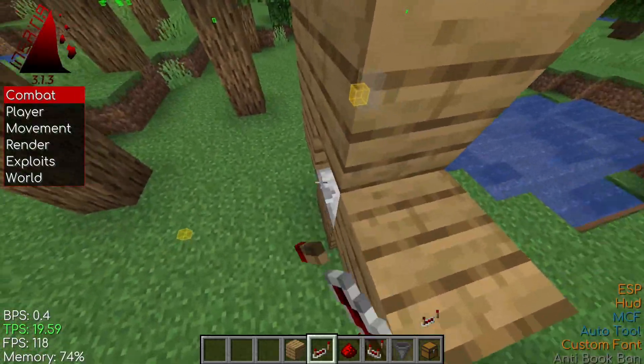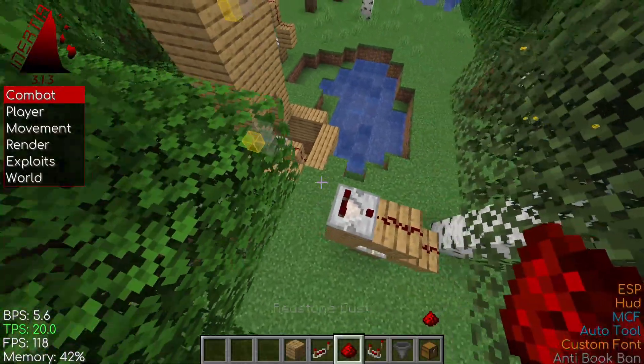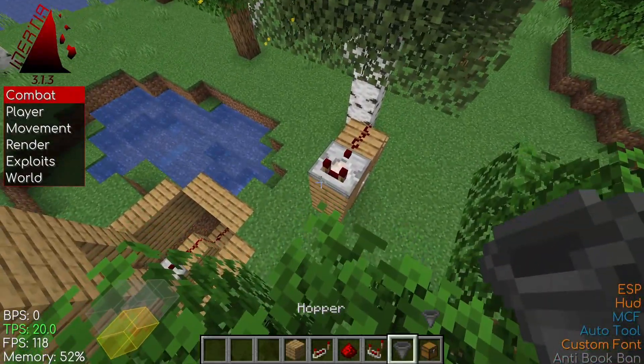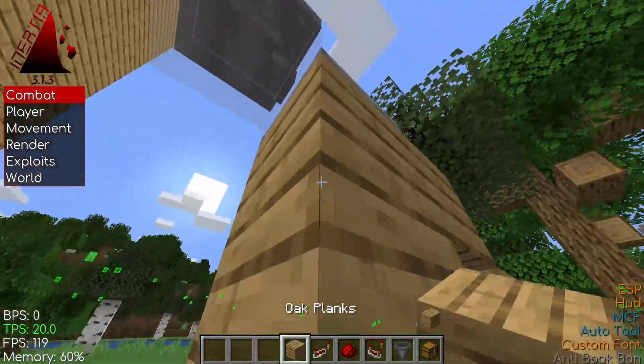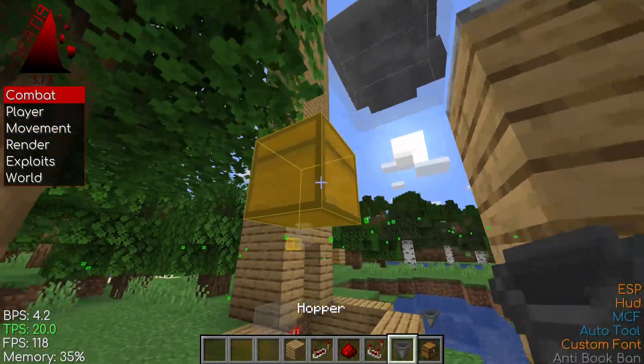Now you're going to place the repeater facing this block, the comparator facing away, two redstone, and then a hopper facing into the comparator. Then place a random junk block here in your chest behind it and then place a hopper into your chest.